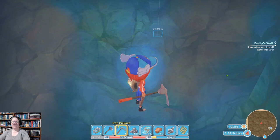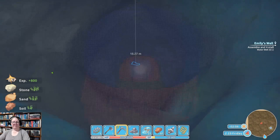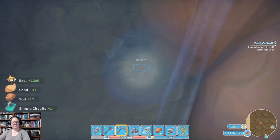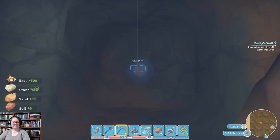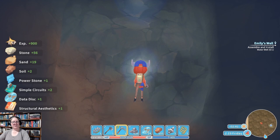That one looks like a basic chipset. Looks like we're going to be here until we fall over. One basic chipset. Simple circuits, data discs — we're at 24. Can we make it to 25 before we fall over? They're a lot further away than expected.